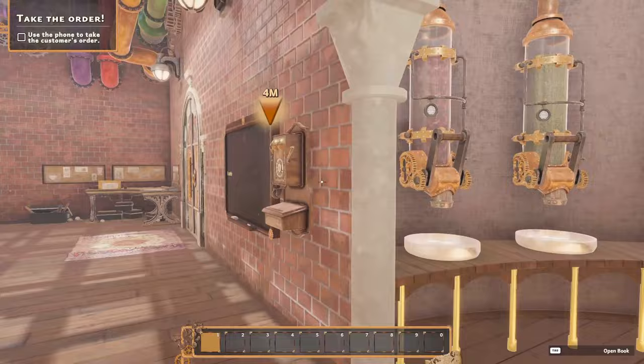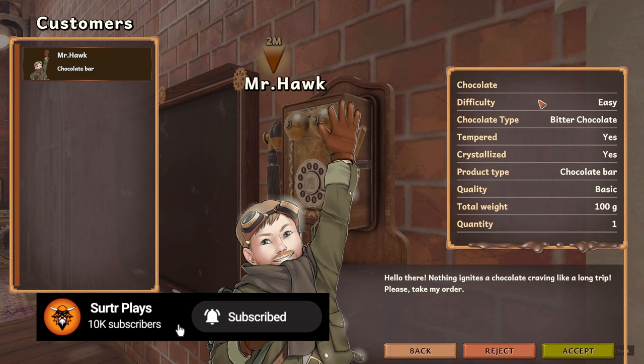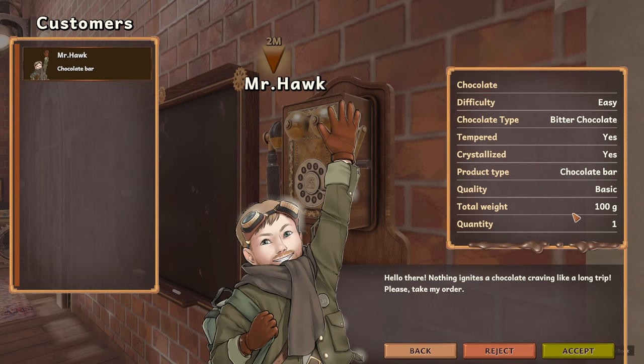Telephone. Mr. Hawk wants a chocolate bar — an easy one. Bit of chocolate, tempered product type, chocolate bar, quality basic, weight 100. We accept.